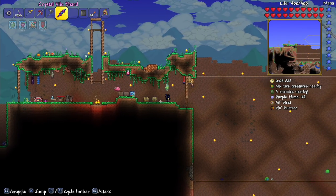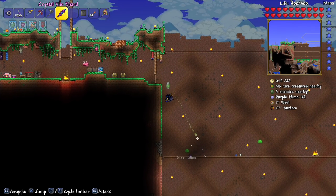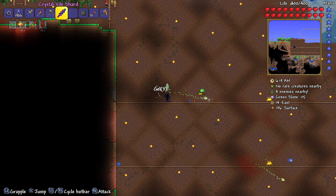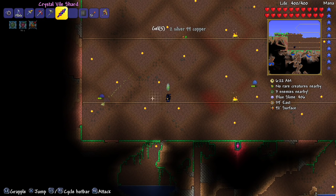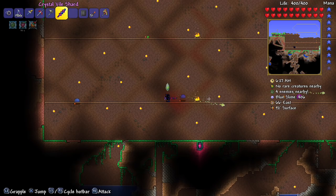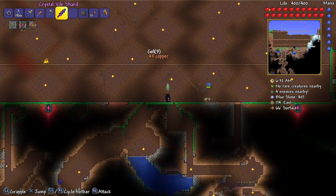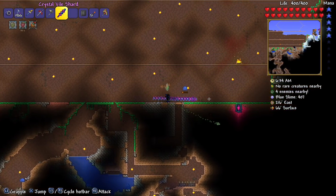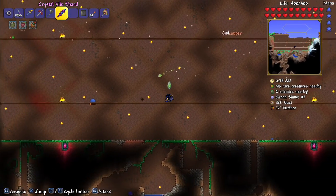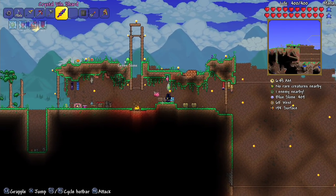Let's look at this crystal vile shard. It doesn't really bode well for a magic weapon when it can't kill a slime very easily. Admittedly I'm not using magic-oriented gear, but still, it seems kind of weak. Whatever, I'm going to put it away.